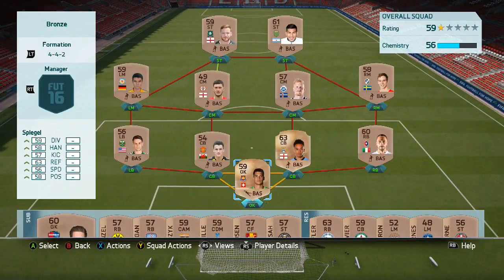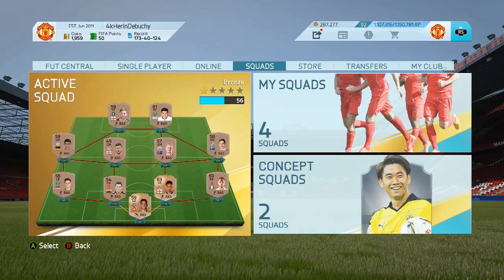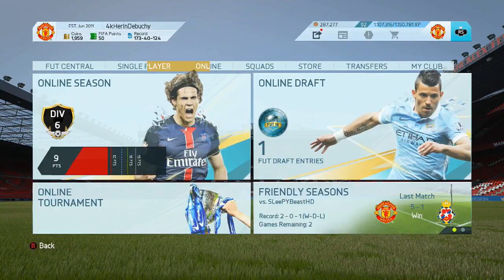You cannot make any changes with this team. You have to use the squad builder. It doesn't matter what you name it, but it has to be a bronze team. When you've built the squad, you can't make any changes — it really doesn't matter what it is, this one has no chemistry. Don't put a squad fitness or a contract; literally leave it as it is.